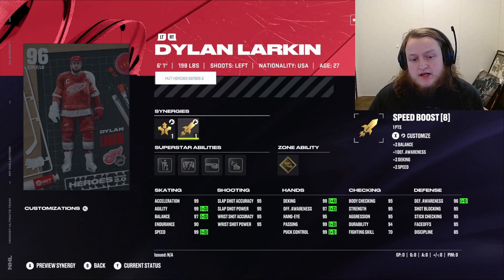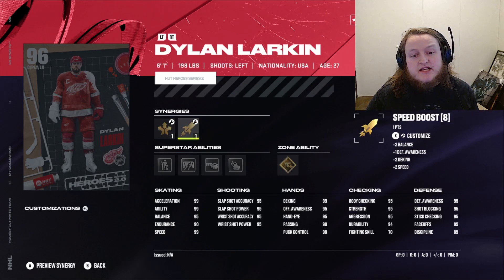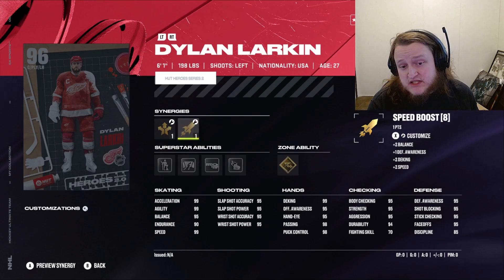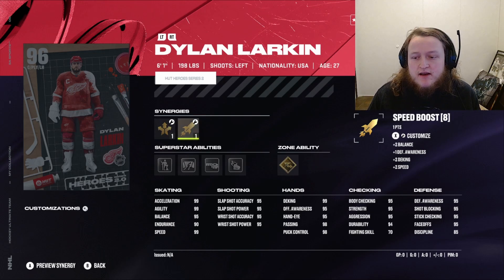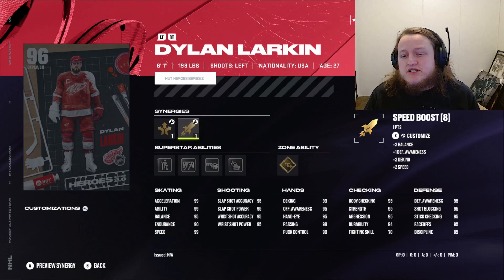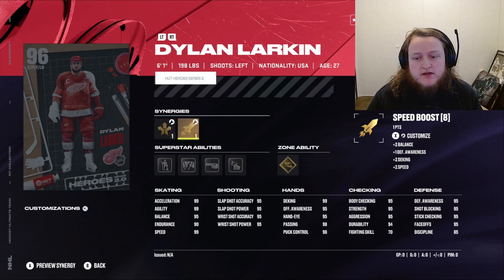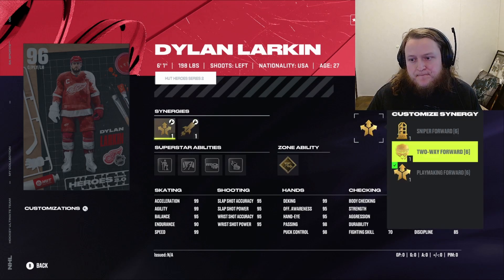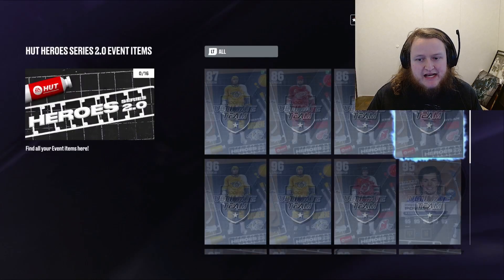Larkin's got a 95 shot all the way around. His speed and agility can get up to 99, and his acceleration is automatically at 99. He's got 95 faceoff, which is pretty good except against X-Factor cards. 95 shot blocking, 95 awareness, 95 body checking, 95 strength. He's got 99 deking, 98 passing, 98 puck control. With Playmaking and Sniper Forward, we'll be able to get the shot to max.